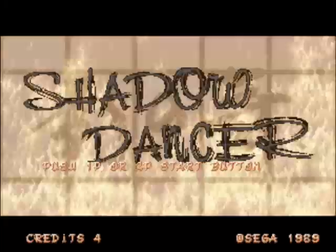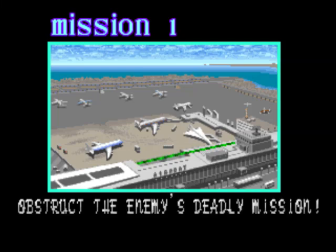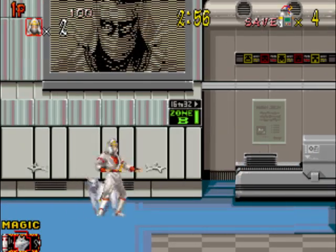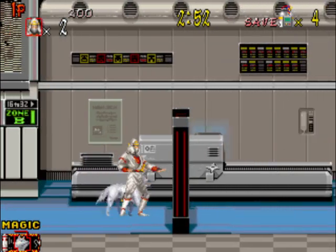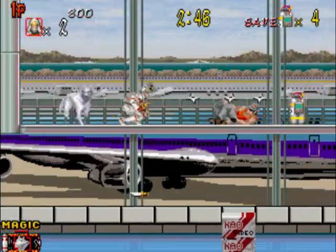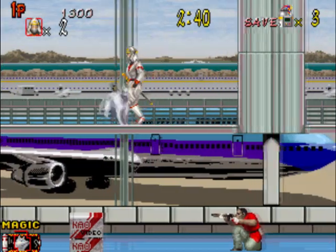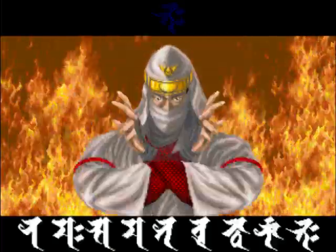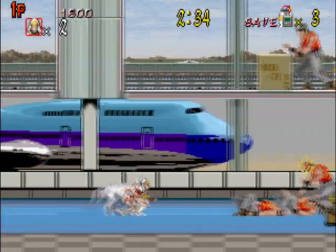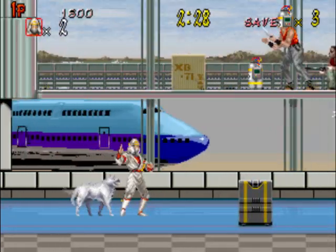Insert credits — five credits. Mission one: obstruct the enemy's deadly mission. The graphics are nice. Fire button one is to fire, fire button two is to jump. Button three I believe is your special weapon — I'll send my dog down. I didn't mean to do that.